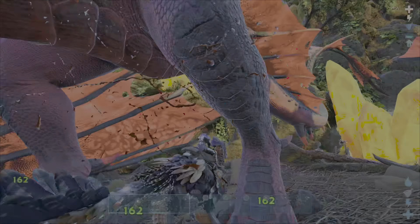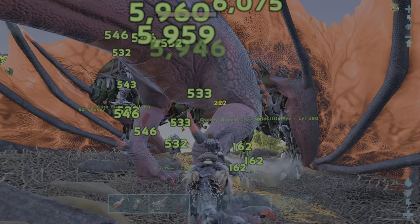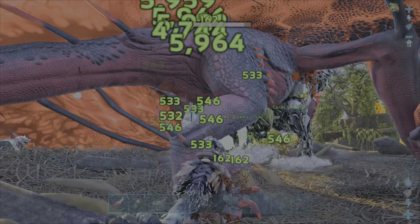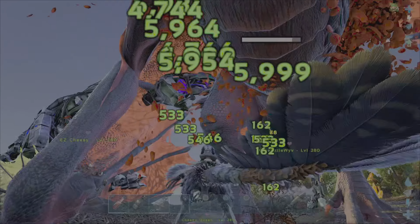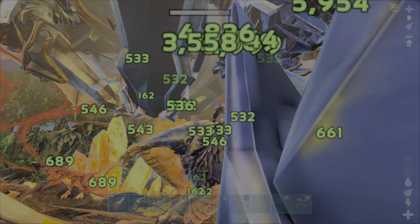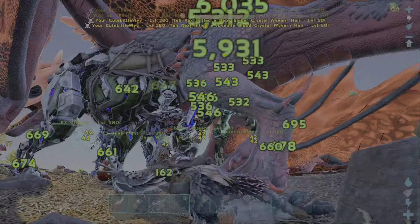As you can see, the wyvern can still move around, but you do not have to worry — just stay behind its feet and it will not even hit you, or it will be pretty rare. And in case you do not know, the daeodons deal some massive bleed damage, so the majority of the damage that you see — the 6k numbers — are from the daeodons.